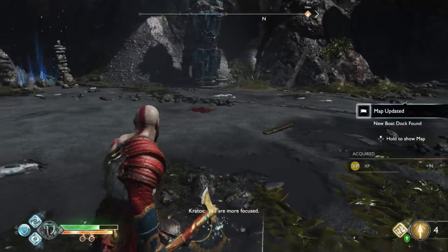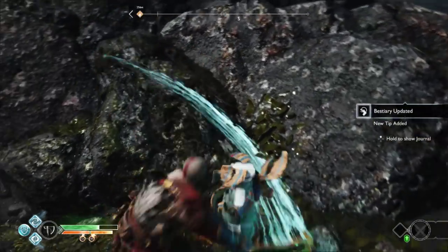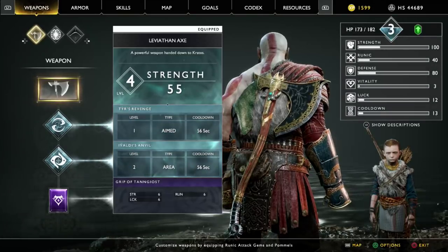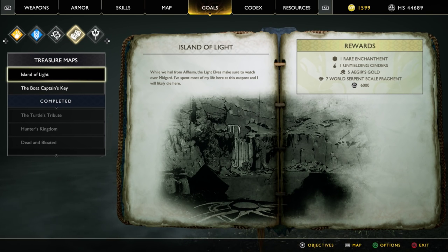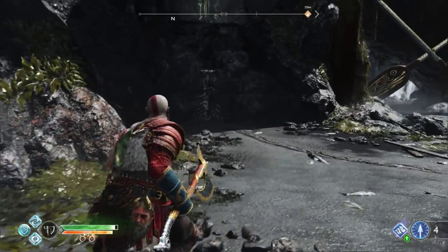Is that it for the Nightmares? You are more focused. There's your map. While we hail from Alfheim, the Light Elves make sure to watch over Midgard. I've spent most of my life here at this outpost, and we'll likely die here. Seven World Serpent Scale Fragments - that's what I need to upgrade. Waterfall. Wondering if it's just near the Midgard outpost.